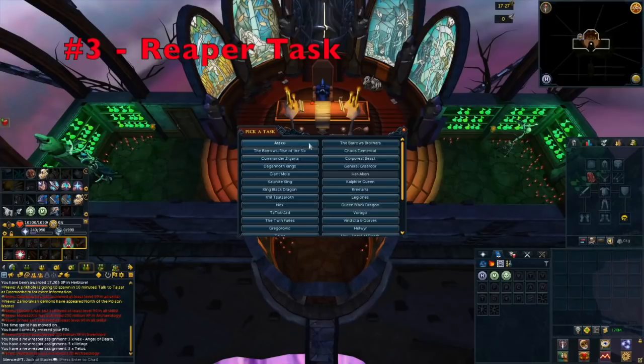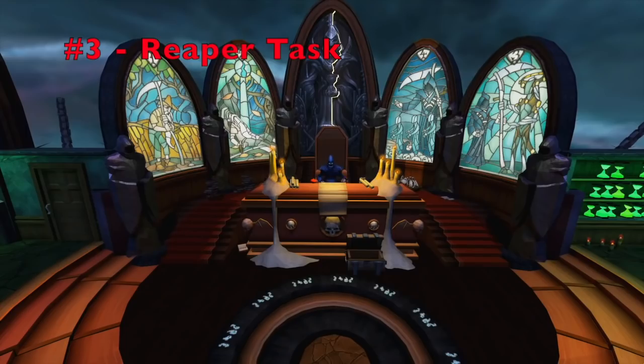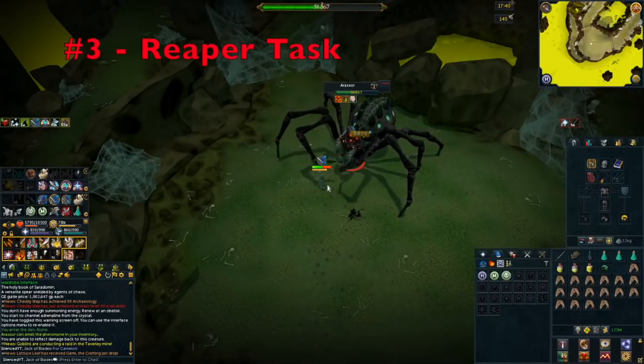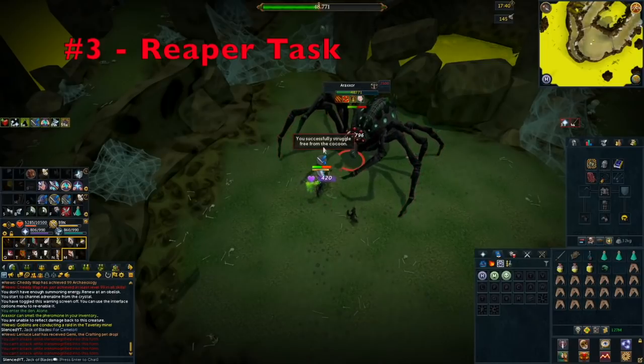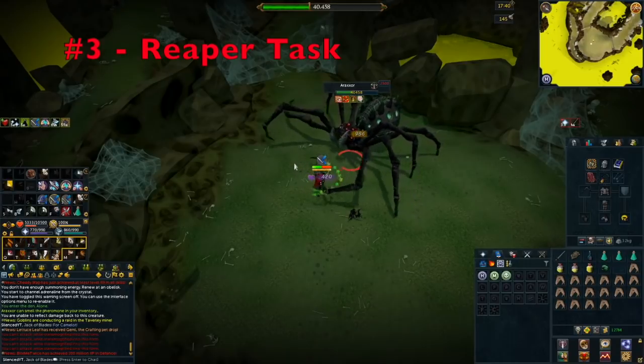Tip number three is always complete Reaper tasks. Reaper tasks are not only an exceptional way to make money, you also get a little Slayer XP. You have a chance at a unique boss drop, and the Reaper points are worth a lot — essentially 240k per point if you're buying a Hydrix, and you can get 20 to 30 points per task. Completing Reaper tasks doesn't mean doing difficult bosses like Araxi or Telos — you can do lower level ones like Chaos Elemental, Giant Mole, KBD, or all the God Wars Dungeon 1 creatures.